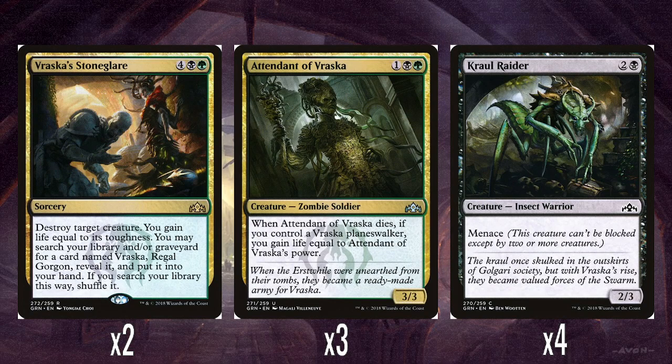And then her signature cards. We've got two of Vraska's Stone Glare: 4 mana plus a black and green, so super expensive. Destroy target creature, you gain life equal to its toughness, and then search for Vraska, Regal Gorgon in your library or graveyard, reveal it into your hand and shuffle. It's just expensive, isn't it? I suppose it doesn't matter when Vraska has won herself, but even then you'd want this to be cheaper because it is just a kill spell. It's still better than some of these other signature spells just because it is removal, with a little bit of life gain. I'm not super keen on it just because it is really expensive.